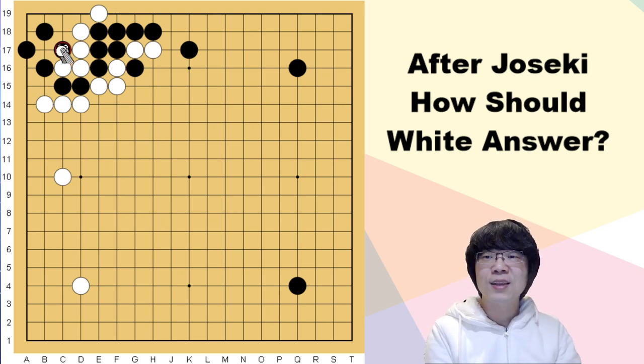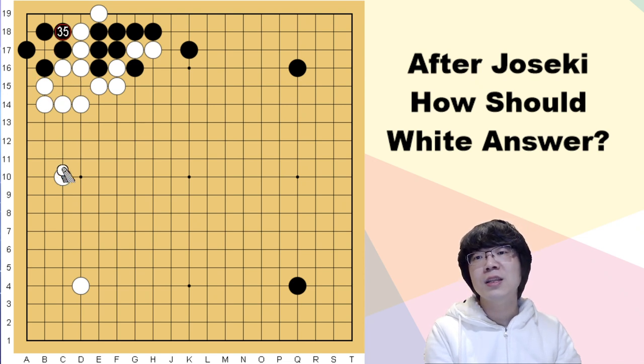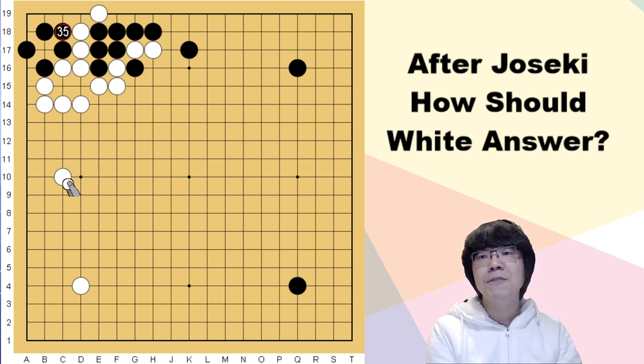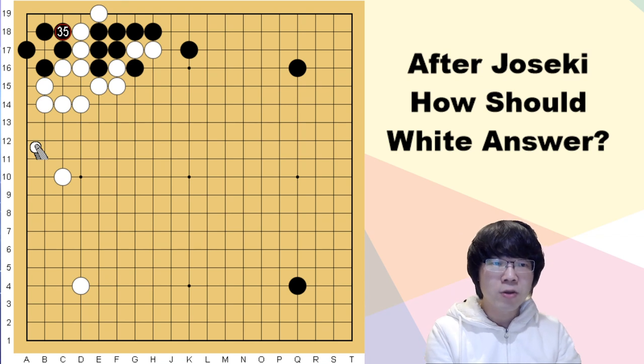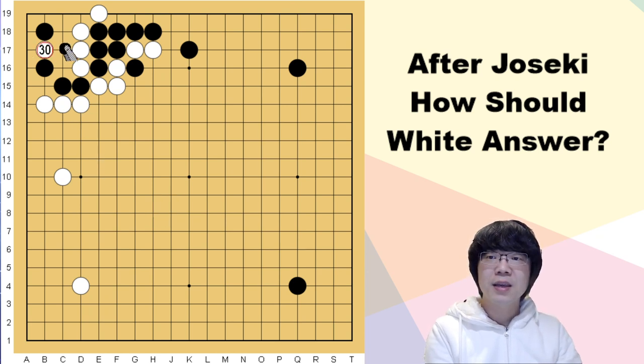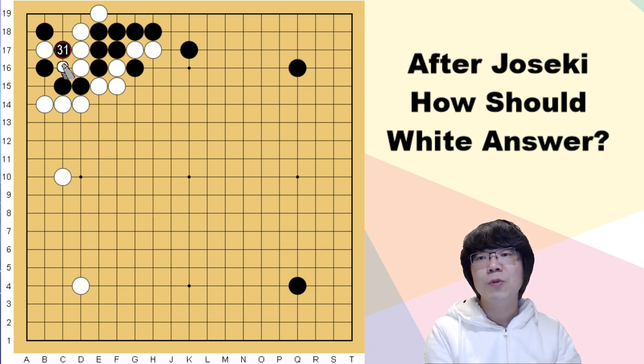Maybe you have a question: what if black just captures this one stone first? This is a kind of trading, but white is much thicker. After the joseki we just keep continuing. This variation is done and white is going to play the big place. White's potential, territory balance, and everything is better for white. Another option: black can try to capture; white has to cut. If black plays here, the result is the same as just now.